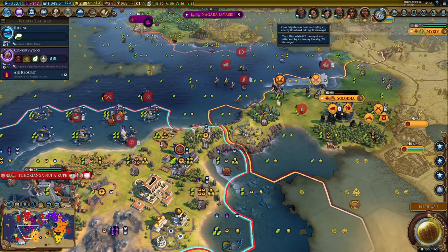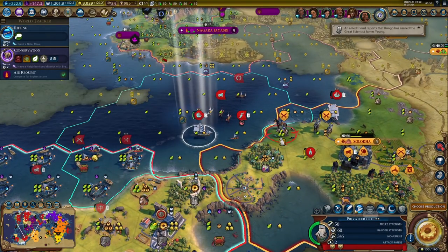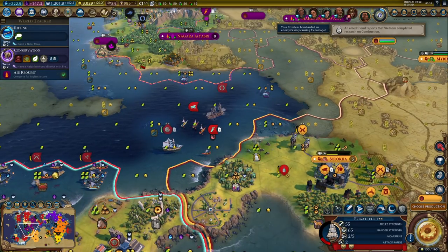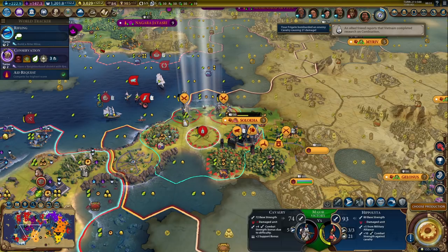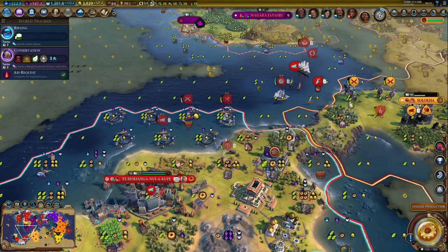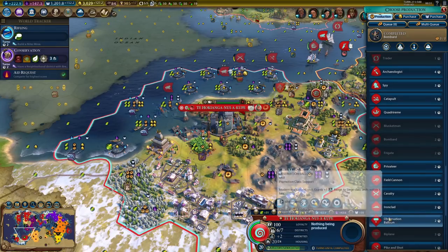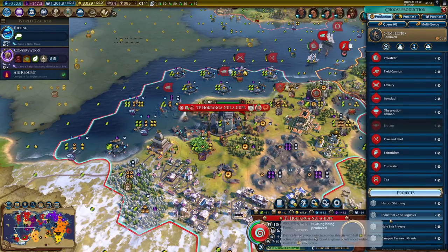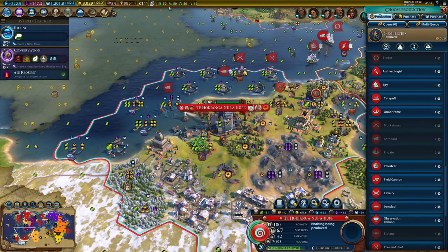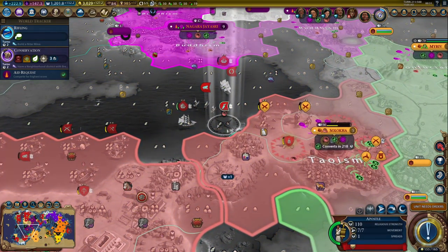She does have some decent units. I might have to use that privateer fleet right now — I think it healed up enough. I could take him out right now with my hero, which should give me some era score, but it might be better to fortify. There's another bombard. Now I could get some more ships — or grab that archaeologist, that's only four turns. However, I only need two turns to get a privateer. Let's get at least one more privateer because I'll need that for an armada anyway.